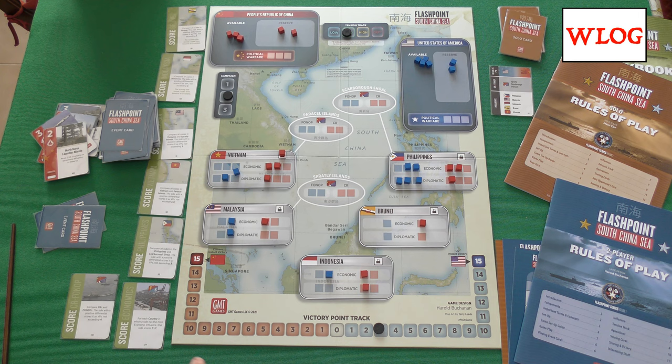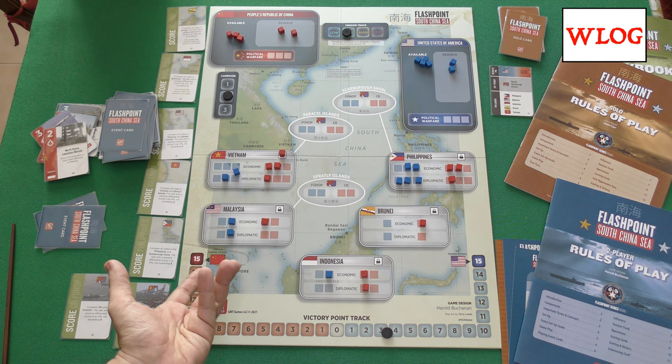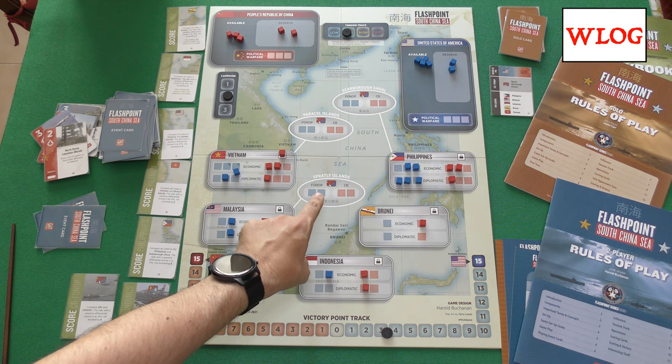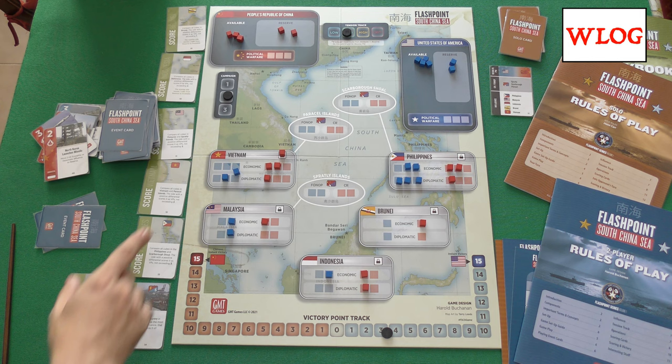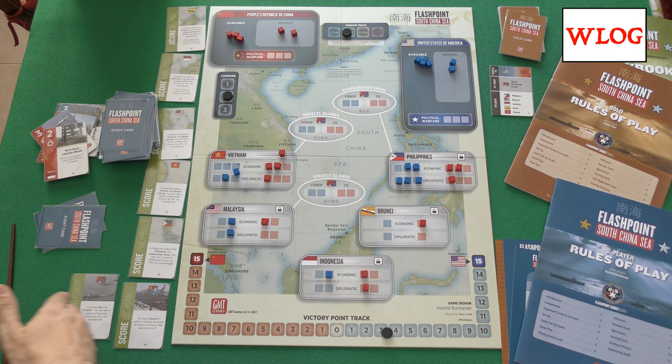When you activate one of those scoring cards, the victory point track moves, just like in 300 — it is a tug-of-war type victory point track. The game has three campaigns, that is three hands of cards — six cards for each player — and when those six cards are played, the campaign is over and you move to the next campaign. There is a partial reset, but Chinese reclamation — the influence placed on those contested islands — stays. After the third campaign, you have one final round of scoring where all the scoring cards are reactivated and executed.